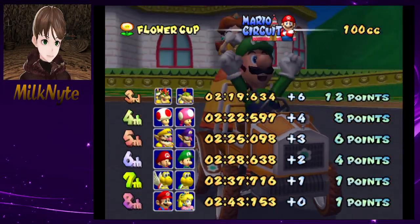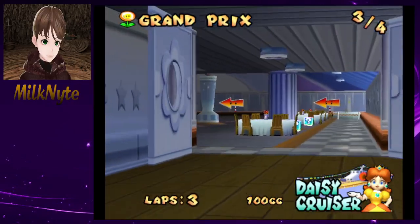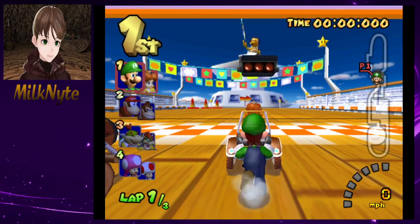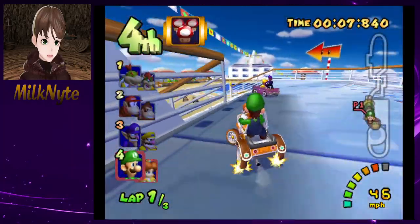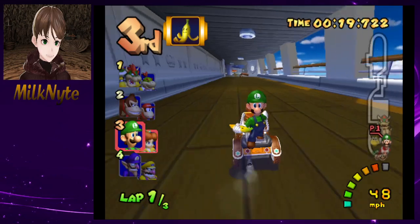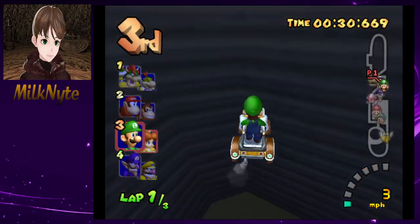That was pretty alright — I liked that course, it's fun. To be fair, a lot of the courses in Double Dash feel very solid and fun — I don't feel there's a single weak course, to be honest. Daisy Cruiser is great too. There's also a shortcut you can take in this course. Unlike my horrible fail at Mushroom Bridge where I didn't show the shortcut. Now, the thing is, as much as I like playing Double Dash, I don't really know a lot of ins and outs of like skips and stuff. There's probably some that exist for certain courses.